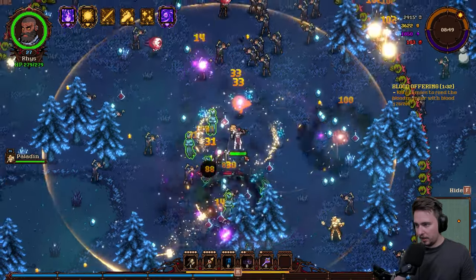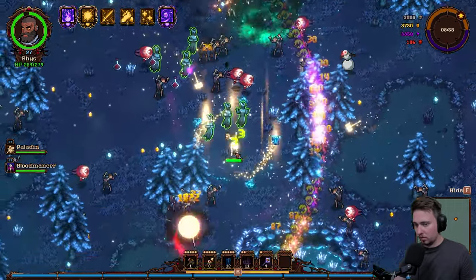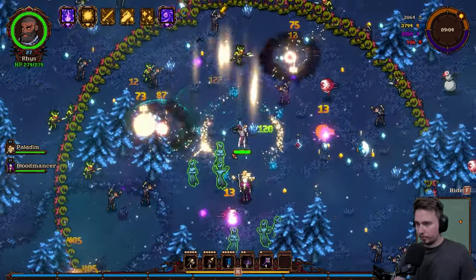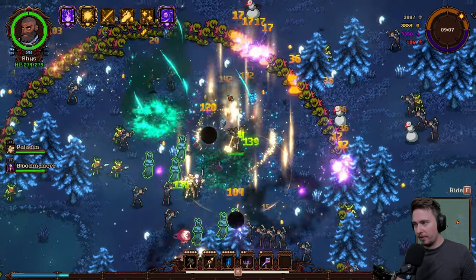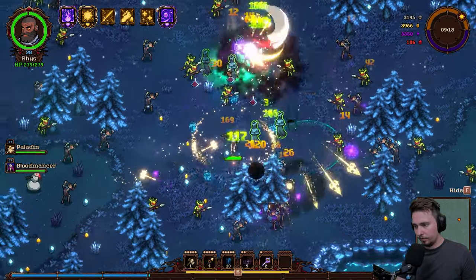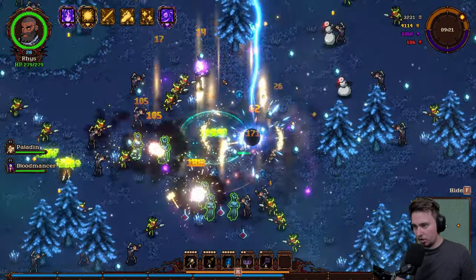Your spirit is increased. We got two allies now. We are slashing them so much. Level 6: Burn has 5% chance to apply a living bomb — no. Let's go for Loyalty. Getting some money and some skulls in the process.